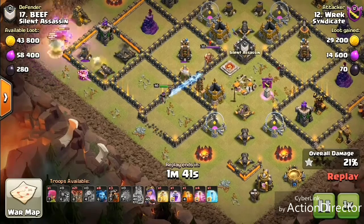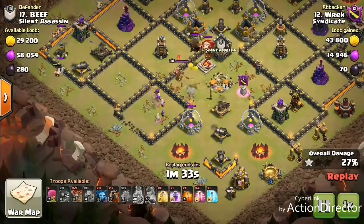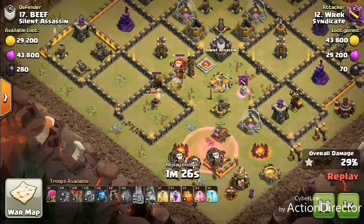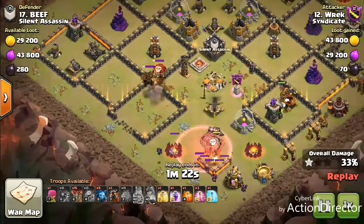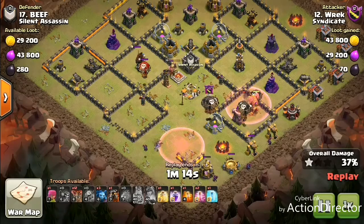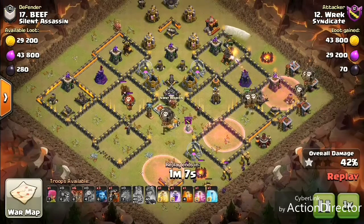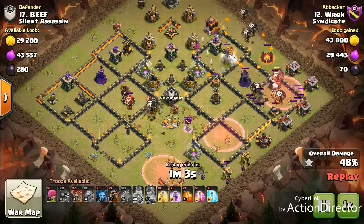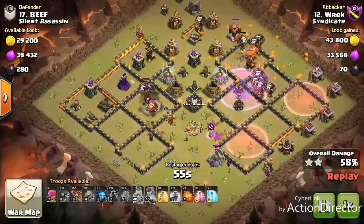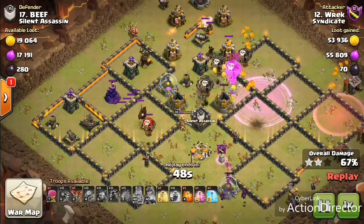Take note guys — we already had hit this base, so we knew that there was a lava hound and a loon in the CC. Of course that means those troops defending aren't gonna do anything for your lava loon portion of the attack. So we popped that early queen ability because we did not want her to take out that lava hound — because if the lava hound pops, the pups can do damage to your balloons and your lava hound, but the lava hound itself won't do anything. So we didn't want it to pop. Now we got the lava loon portion coming in from around the eastern side of the base, going counterclockwise. We got the haste and then the rage to push them into the very center of the base.